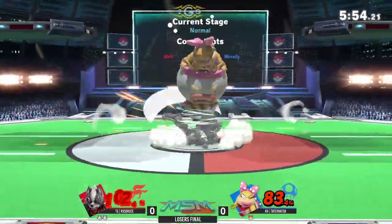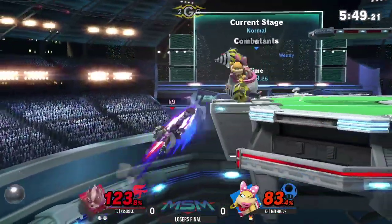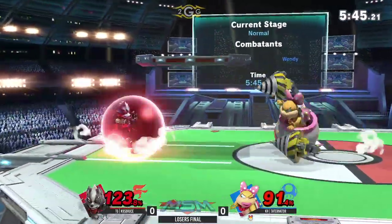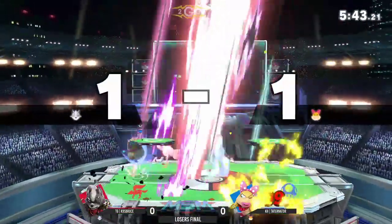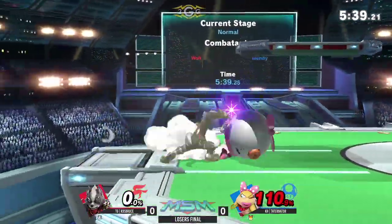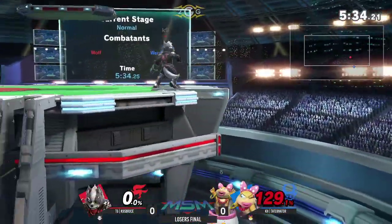Oh, cross-up Nair — sorry, dash attack. I like the fact that he comes back down with that. That was good because he knows the first thing coming in was going to be an aerial. He's been going in for Nair because he's so used to stopping Tater from that side B. Back-hit down smash — that was very nice. Yeah, covers the roll too.